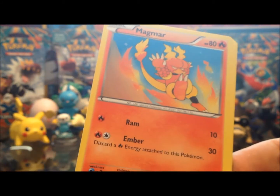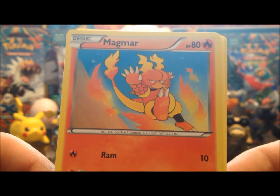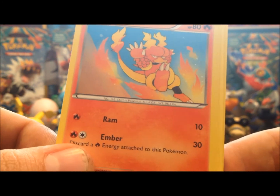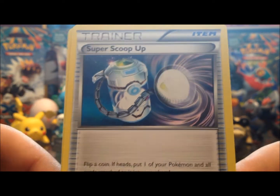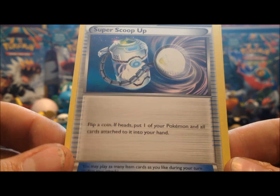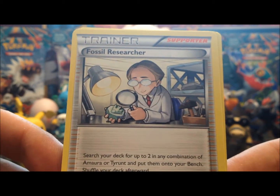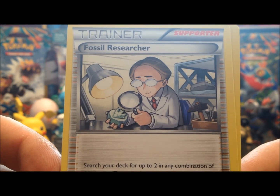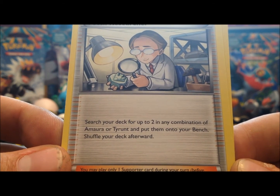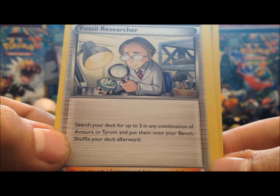We have Magmar who looks like he's jumping into or creating a fire — anyway he's Embering, 80 hit points, Ram and Ember, pretty basic Fire-type attacks. Super Scoop Up — that was a rare in other sets — flip a coin, if heads put one Pokémon and all cards attached to it into your hand. They have a really nice updated picture for it. And we have Fossil Researcher, who definitely looks the part. You can search your deck for up to two in any combination of Amaura or Tyrunt and put them onto your bench, so you can probably skip the fossil. That's pretty sweet.